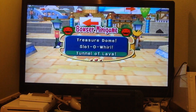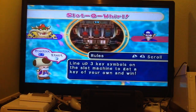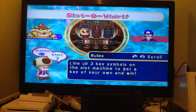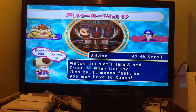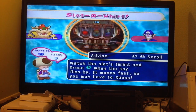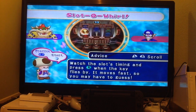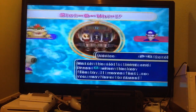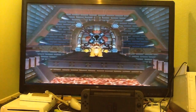I mean to be fair, I am hugely in the lead. Not this minigame. This is one of the hardest minigames to win — Slotter World. Line up three key symbols on the slot machine to get a key of your own to win. Just press A to stop the slots. Watch the slots' timing and press A when the key flies by — it moves fast so you may have to guess. So you want to tell me to watch the slots' timing but then guess anyway? That's kind of silly. The one on the far right is the fastest spinning, so you can never tell the timing on that one. The first one you can. The second one... kind of, eh.